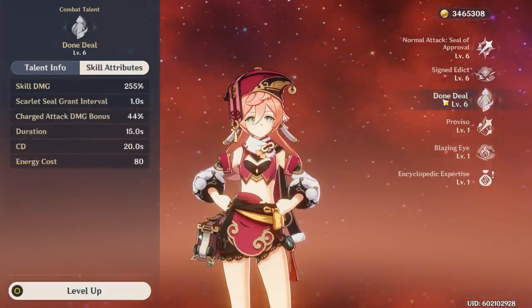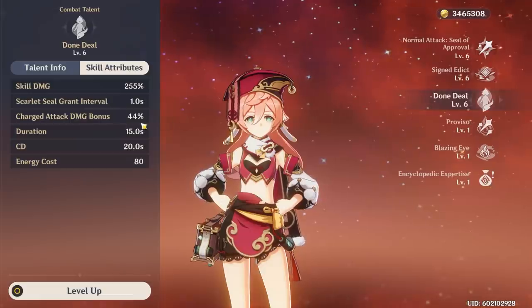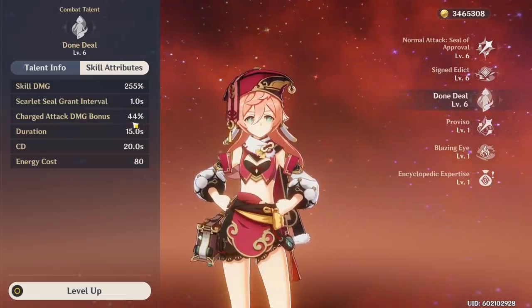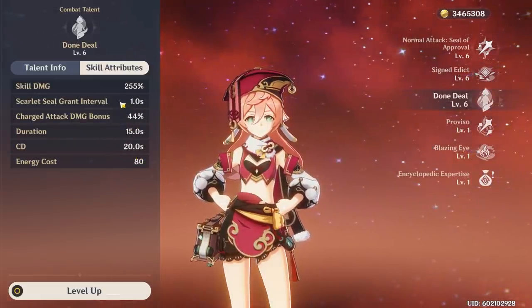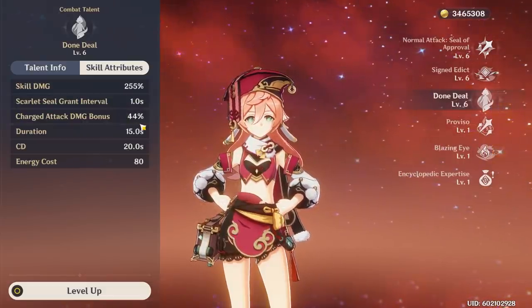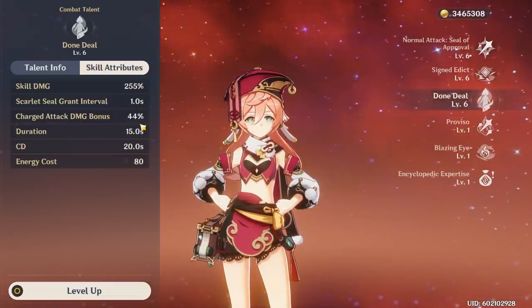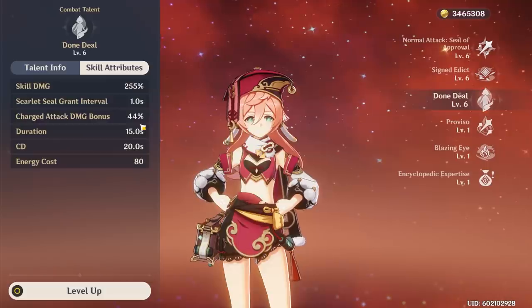Her burst costs 80 energy. It does similar amounts of damage to her skill and her charge attack, but most importantly it adds 44% bonus damage to her charged attacks. It also grants a seal every second. Given its extremely high 80 energy cost, I highly recommend a teammate like Bennett to provide lots of pyro energy particles to her.